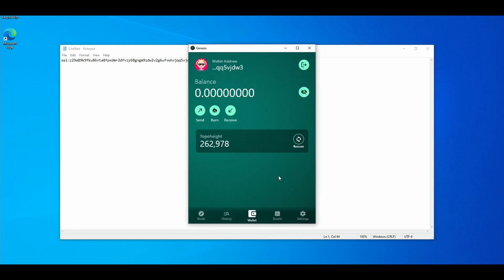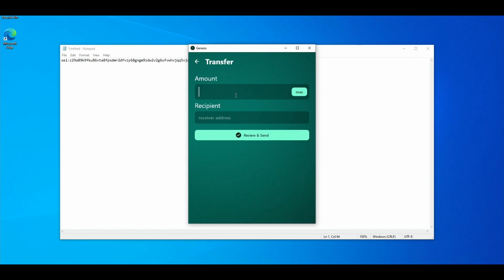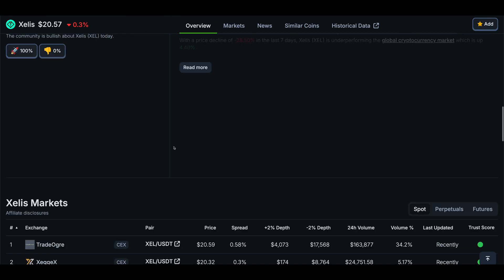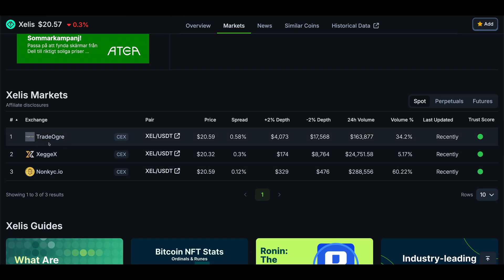If you later want to send your mined Celes to a different address or an exchange in order to swap or sell, just make sure you're on the wallet tab and click send. Fill in the amount and the address you want to send it to. If you're sending to an exchange you should be able to find your receiving address on the exchange's website after you log in. To see what exchanges you can currently trade or sell Celes on, just look up the coin on coingecko.com and scroll down to the markets section.